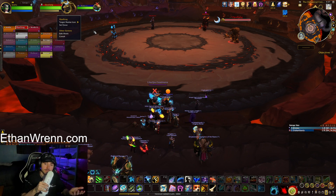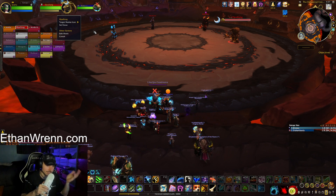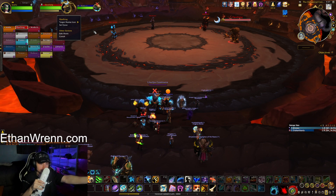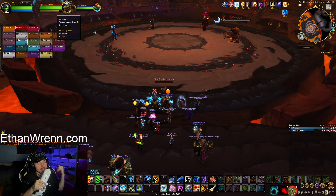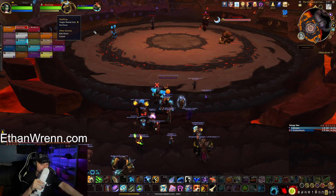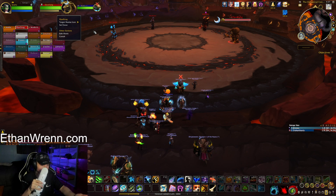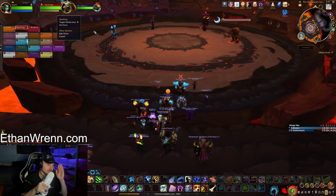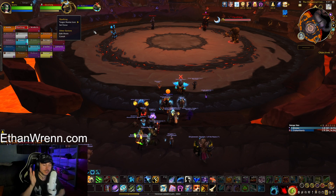Towards the end of the fight, if there's a DPS who'd like to volunteer for comms just to point out which of these four mobs has the most health, that'll be beneficial. We need to make sure they all die evenly — when one dies it becomes harder to do the fight, so kill them all at the same time. Always prioritize the one with the most health.